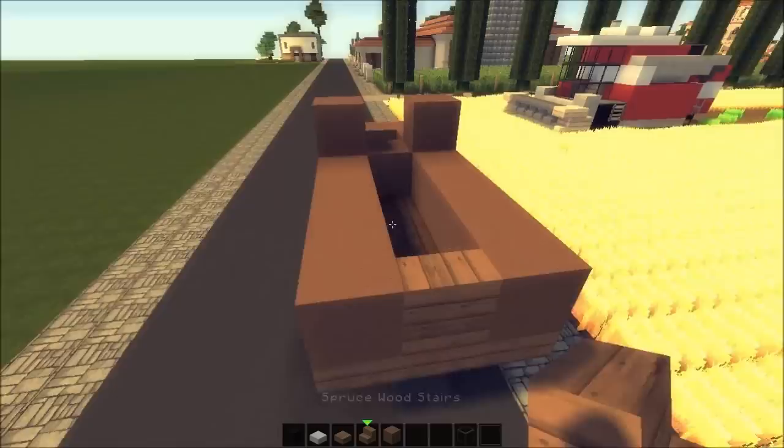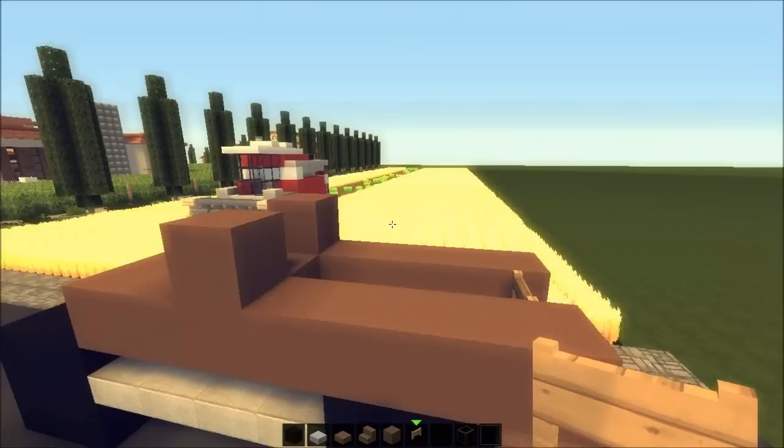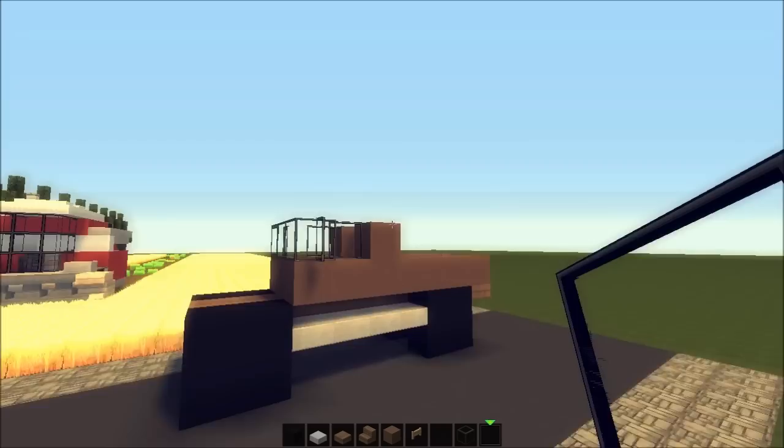On the end here you could use a stair or a fence gate — it's up to you. I'm going to use a fence gate, open it up, perfect. Let's grab some glass and place it here for the windows on both sides, and on the back we'll have a little back window too. There are the side mirrors — it looks a bit derp now but just wait.